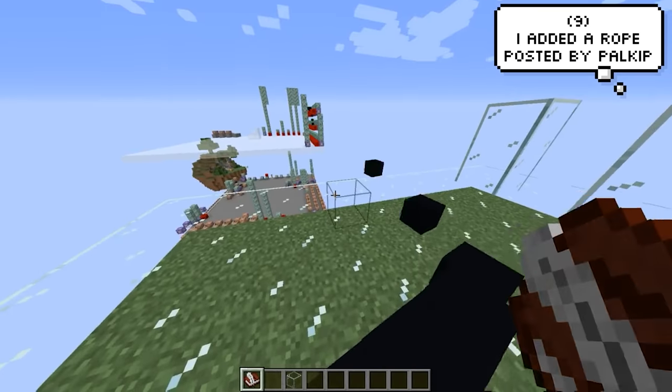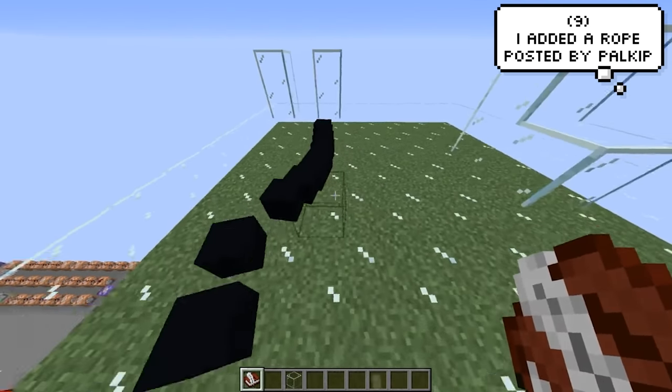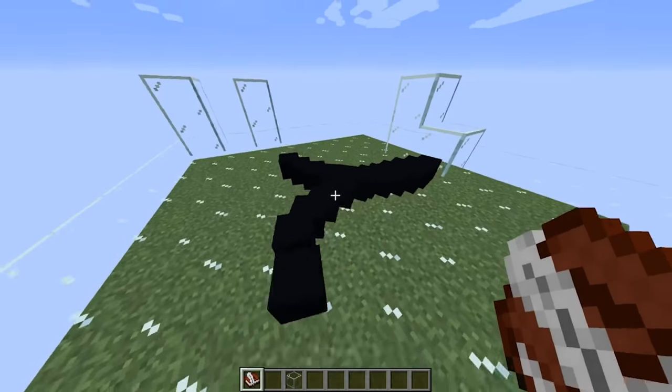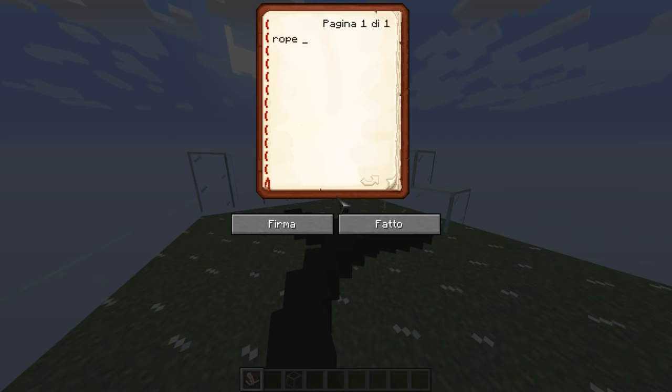Pal Kip added rope into the game. He said it took him a lot of time to get to this point and he's still actively working on it. He wants to make further improvements to the collisions and might even turn it into a whip.